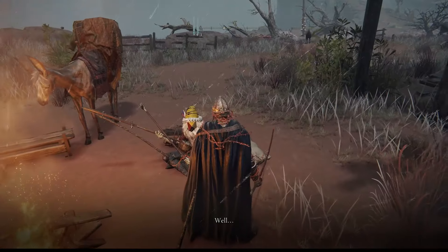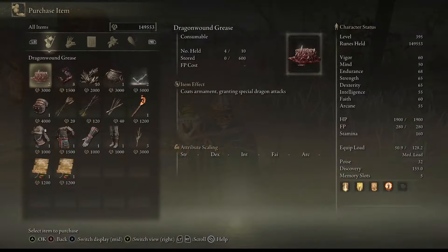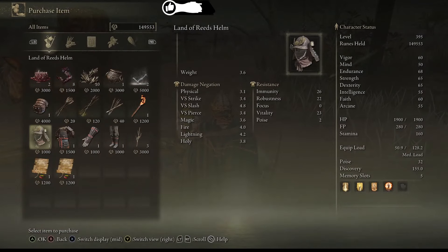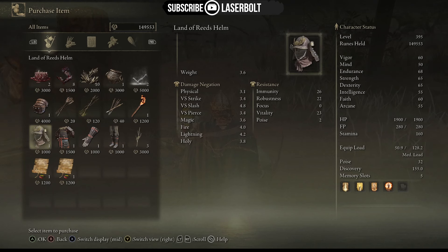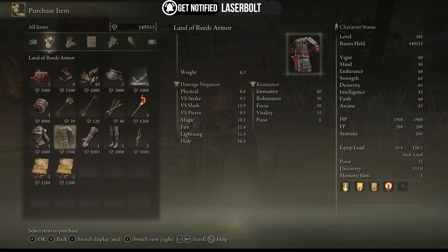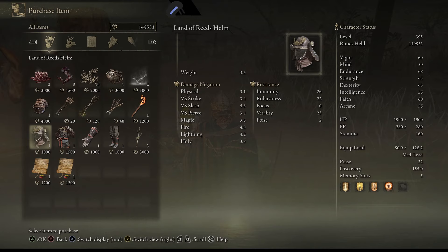He's the only merchant that has this armor set. We're going to approach him and talk to him. As you can see, he has the armor set that you can purchase, which shows the physical damage, how much it weighs, physical, strike, slash, pierce, magic stats, and also the gauntlets and greaves. All you have to do is purchase each piece.